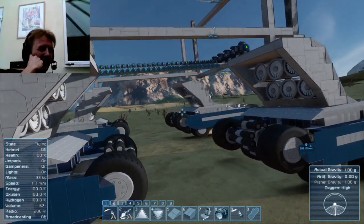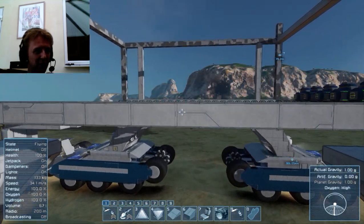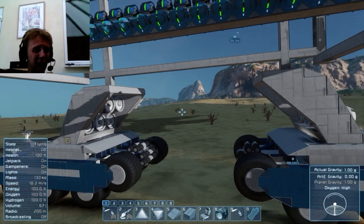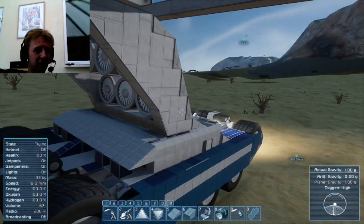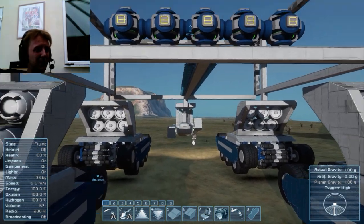You can see there's enough volume on the inside between the tracks to mount everything you might want in a mobile base, including plenty of space for storage of small grid craft. Hopefully I'm going to get some sort of ramp design so I can deposit ground craft onto the floor and lift them back up into the craft.